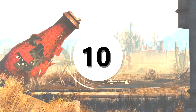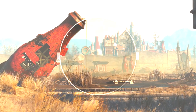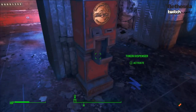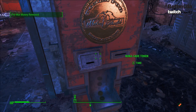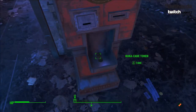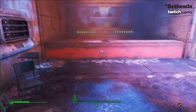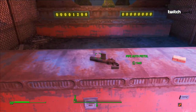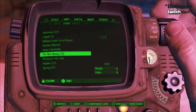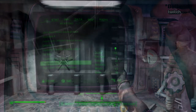At number 10, which is neither a weapon nor armour, we have Pre-War Money. Pre-War Money is actually very useful in this DLC because it's used to purchase Nuka-cade tokens. These tokens are used to activate the various machines that you'll find in the Nuka-cade, which is basically an arcade. When you win on these machines, you'll get tickets that can then be used to get rewards. Where do I find lots and lots of pre-war money?